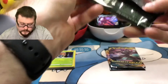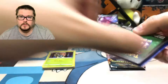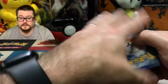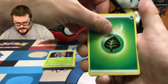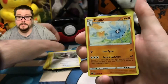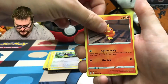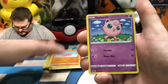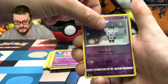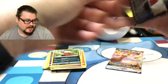All right, three more packs to go. Come on, we've got to find that Charizard. There is the code card. Leaf Energy, Lunatone, Staravia, Pupitar, Teddiursa, Rookidee, Torchic, Trapinch, Jigglypuff. The Reverse is a Gothita. And the Rare — the Rare is a Feebas. Two more to go.